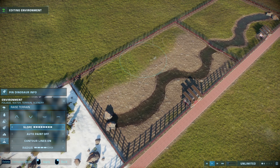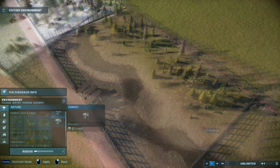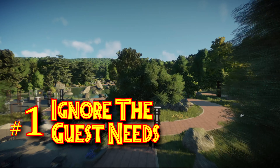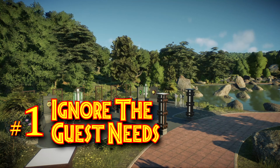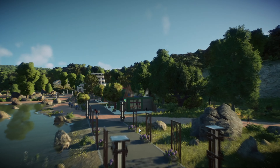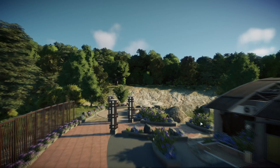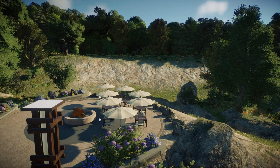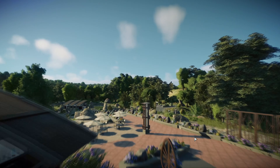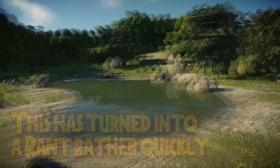My number one tip — and this is a big one — is: for the love of the T-Rex, ignore the guest needs. Guest needs will ruin a perfect blueprint for your park, because the guests are never happy. They always want transport, food, souvenirs, and bathrooms — as if living, breathing dinosaurs weren't enough, you need a souvenir shop at every single moment.